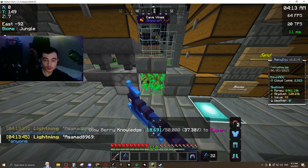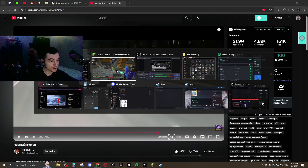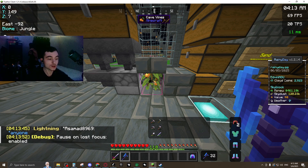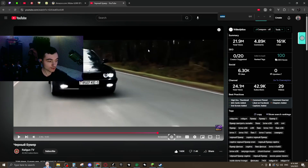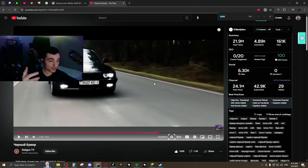Another thing for this to work — we need F3P. So you press F3 plus P. Pause on Lost Focus Enabled. Whenever you Alt-Tab, it will go to this menu screen. We disable that feature by doing F3P. Now if I Alt-Tab again, it doesn't go to the menu screen.